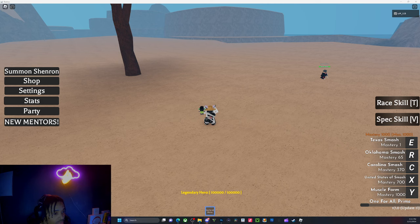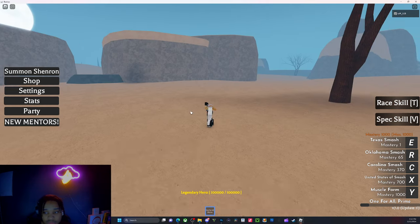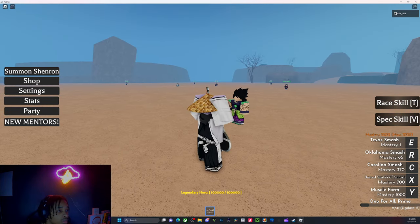They added two legendary armors, four new specs, and ten new accessories with legendary rarities for accessories — that's tough. They also added Broly, Blackbeard, and mentors which are the ones you can buy with Robux, which is pretty fire. I got the Broly one and I think I'm gonna stick with it for a while.